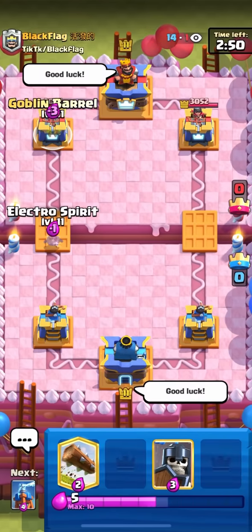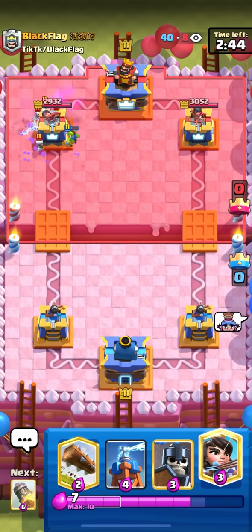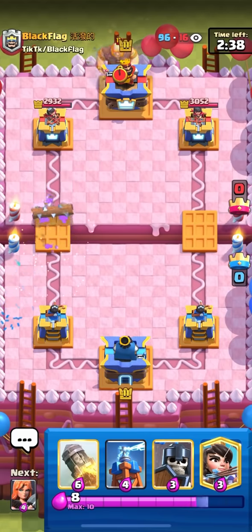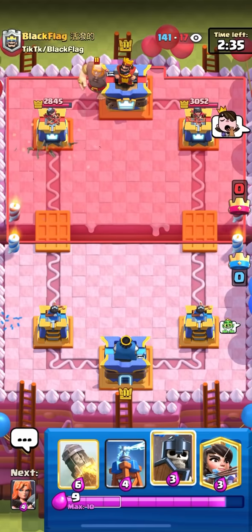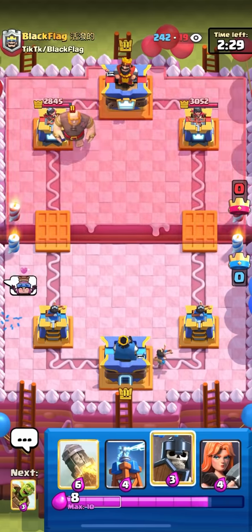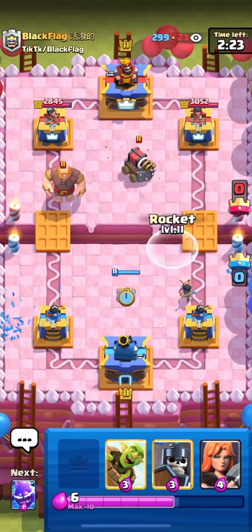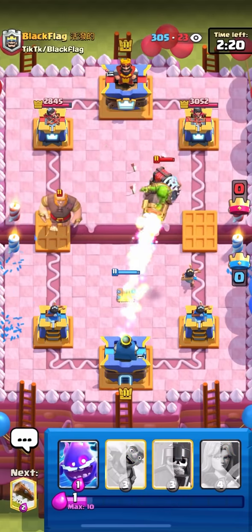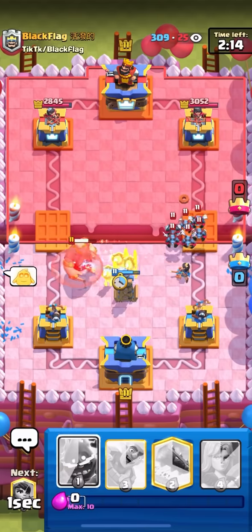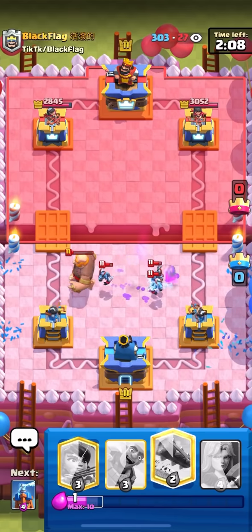I'm in the next match against Black Flag. I'm going to e-spirit barrel for his play. I get one shot there — electro spirit's broken. He goes for giant at the back — I hope it's not giant graveyard. Even though they're really bad at the game it's a really bad matchup as well, so I don't want to face it at all. It's sparky — thank god it's sparky. He might minion horde in the middle here. He goes minion horde — I'm going to guards here to kite over the minion horde. He's going to arrow so I'm going to go e-spirit right now to pull over the minions and hit them all with the spirit.